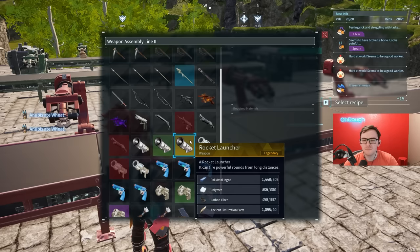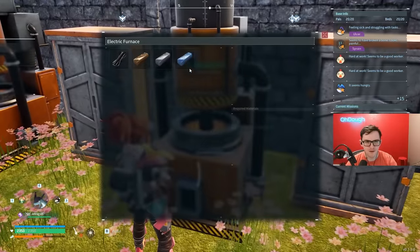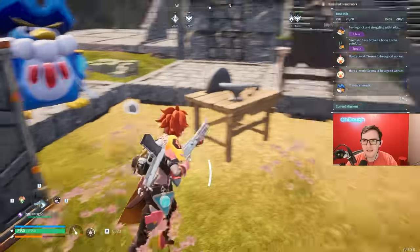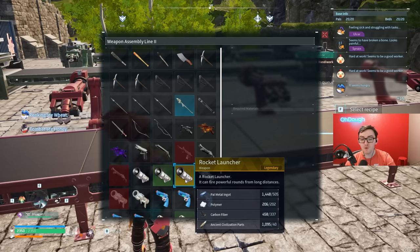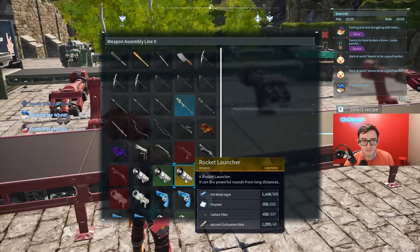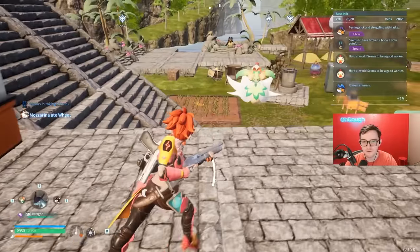How much does it cost? 505 Paldium ingots — that's like 2,000 copper. This rocket launcher costs a whole house and a home. 505 Paldium ingots is about 2,000-ish ore just for ore alone, plus 202 polymer, 337 carbon fiber, and 40 ancient civilization parts. The Paldium ingots requirement is absurd, but I'm making it — I'm eventually gonna make four.